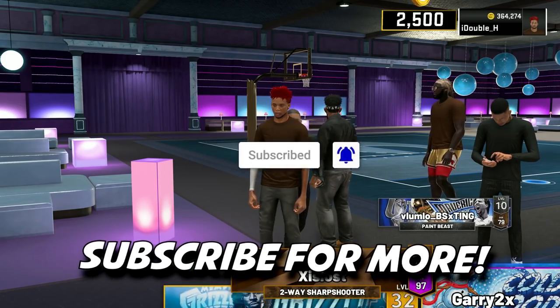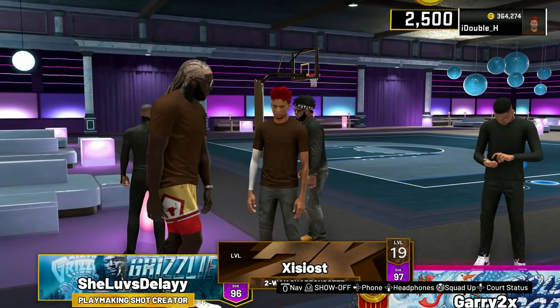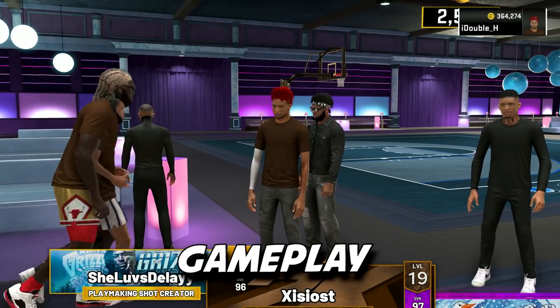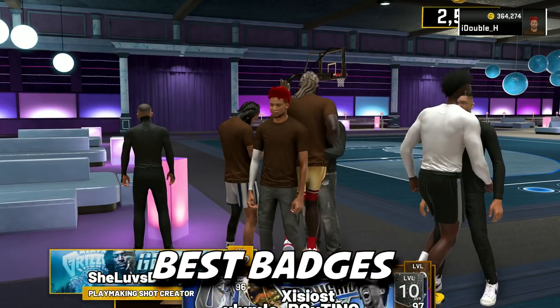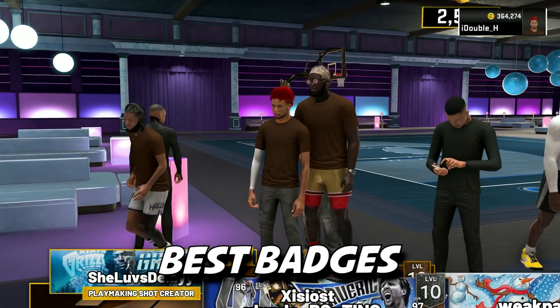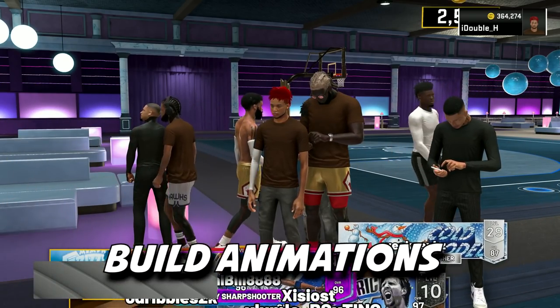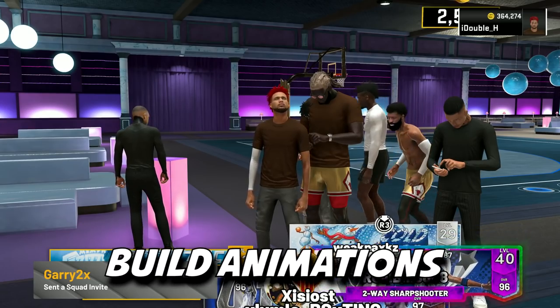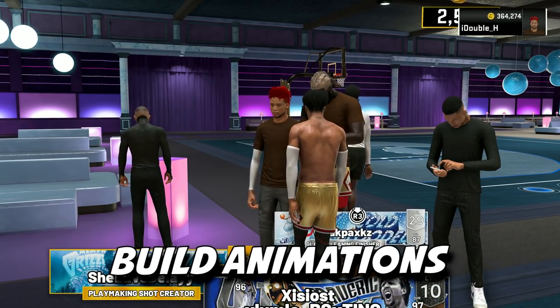A lot of y'all be watching my build videos and you're not even subscribed — hit that subscribe button. We're going to be going over a lot of things today. We're going to be showing you guys gameplay of this new ISO build, how to make the build, the best badge setup. I have no extra badges on PlayStation from level 39 because I've never hit it. So this is going to be a perfect example of the best badge setup with no extra badges. I'm also going to show the best animations including dribble moves, dunk packages, fadeaways, step back shots, all that good stuff.